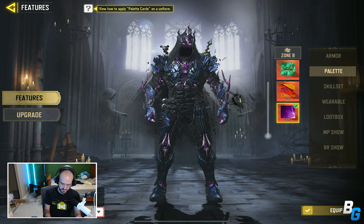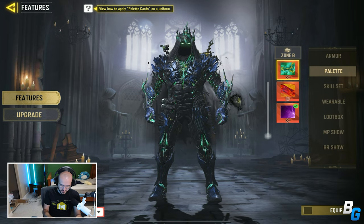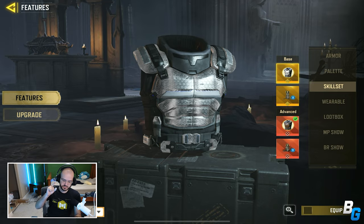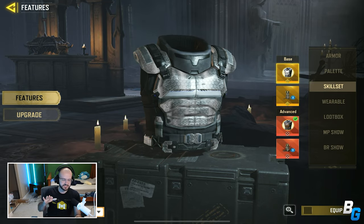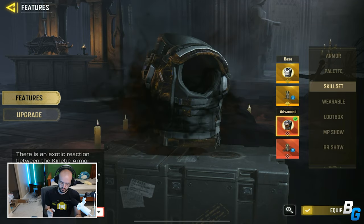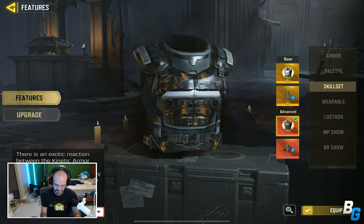Zone B controls the lights and everything. I wish there was a blue one, but it's pretty cool — we'll leave it green. In terms of skill set, there's a really cool option for kinetic armor. This one is kind of a silvery texture, but the one you guys are going to be seeing is the upgraded one, which is kind of a blackish orange. It's really, really cool — you'll see that in game.